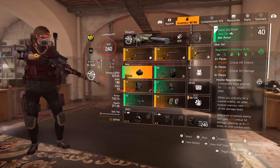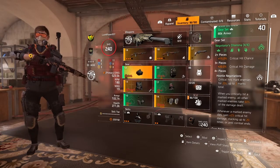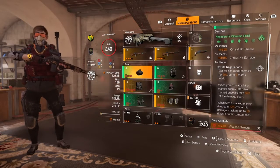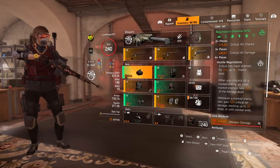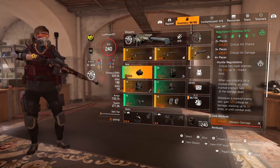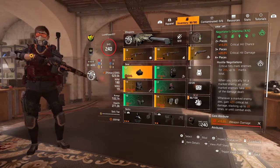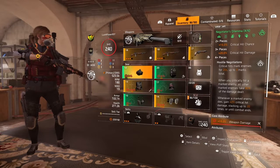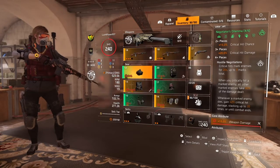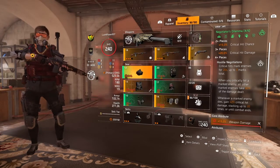Let's go over the whole Negotiator's set. 2-piece: 15% critical hit chance. 3-piece: 20% critical hit damage. 4-piece — Hostile Negotiations: critical hits mark enemies for 20 seconds, up to 3 marks total. When you critically hit a marked enemy, all other marked enemies take 60% of damage dealt. Whenever a marked enemy dies, gain plus 2% critical hit damage, stacking up to 20 times or until combat ends. The backpack switches that 60% to 100%, so you deal 100% critical hit damage any time you hit a marked enemy with a critical hit. That is awesome.